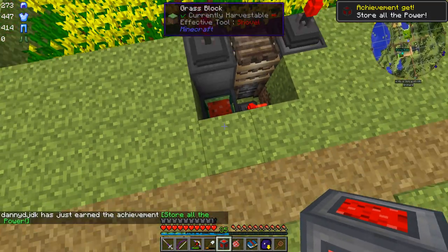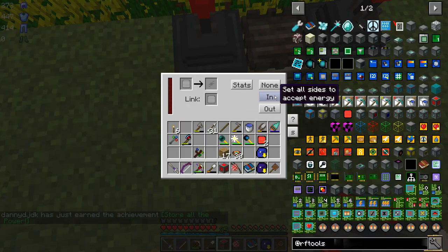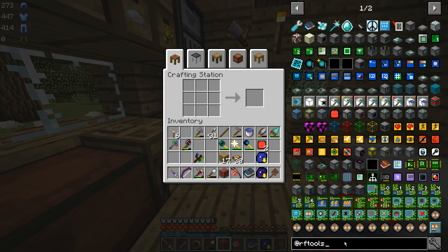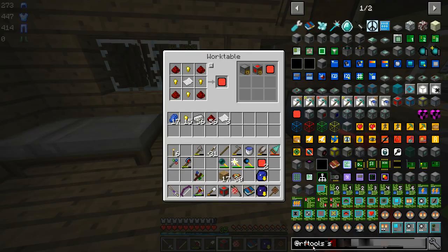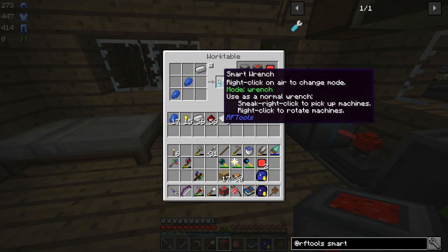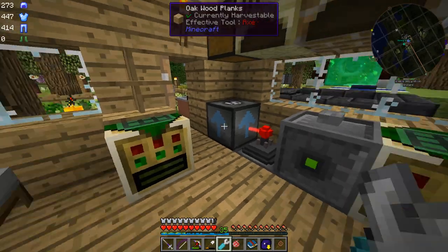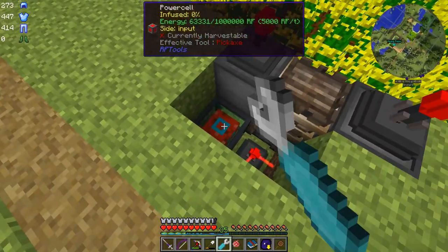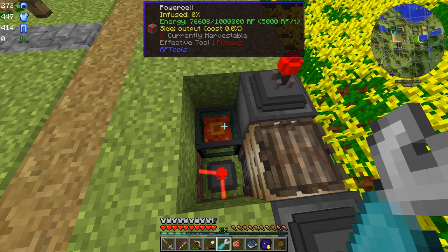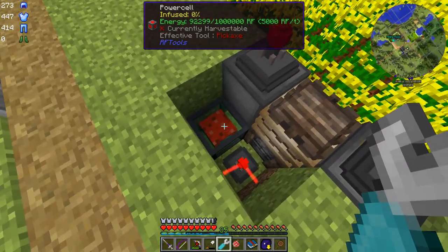I'm just going to put it down there, store all the power, and set it to input. That button automatically sets all sides to input, but we can take a wrench — our smart wrench. We should probably make one because we're going to need it for lots of things. That is just two lapis and an iron. If you right-click on each side you can toggle it, and if you look in the tooltip or in Wayla, it says: side output, nothing, input, output, nothing. So right now you can see this thing is filling up with power.